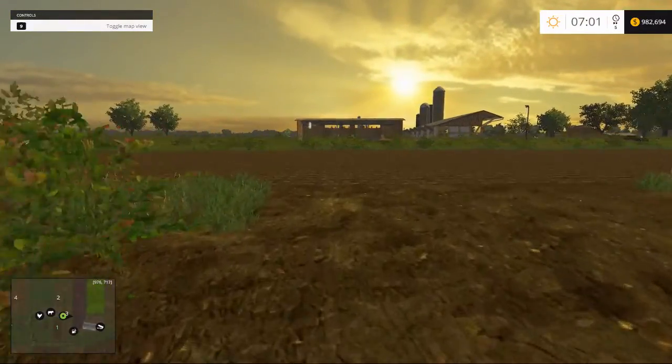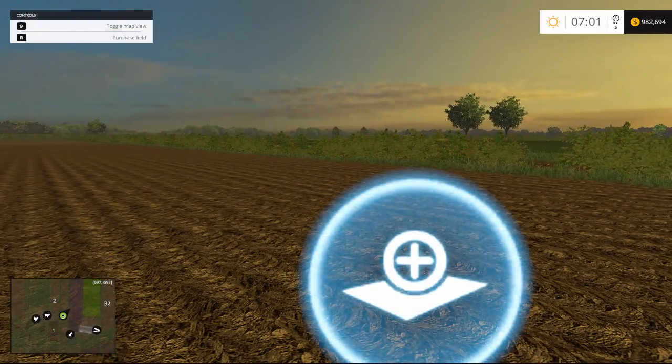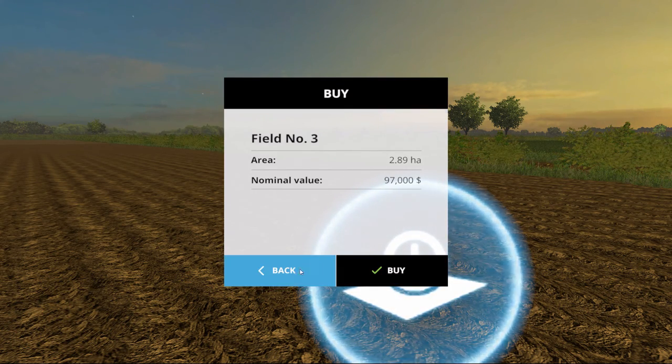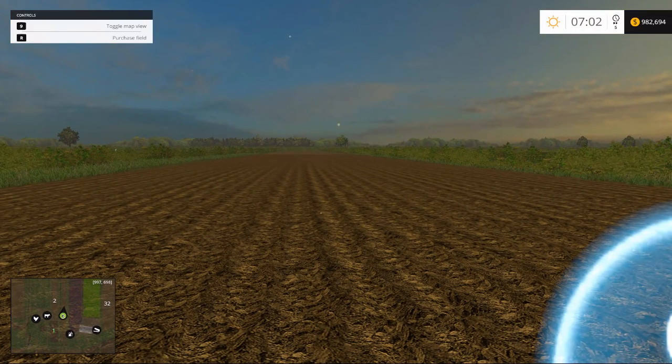Fields. The fields on this map are pretty much all the same — and I mean all the same. 97,000? Wow. And by all the same, well, let me show you.